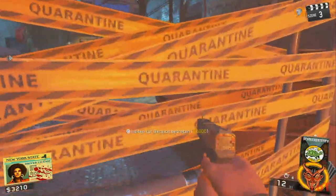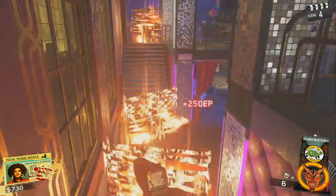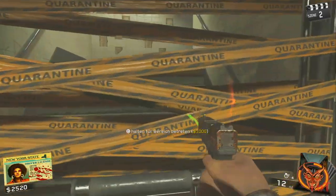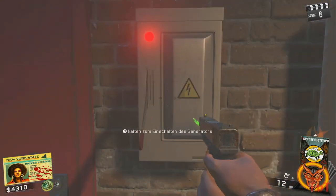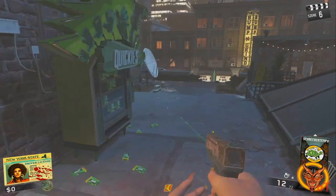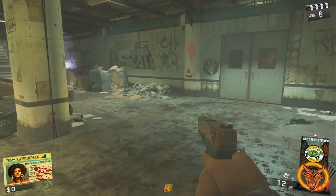Aufkaufen müsst ihr nahezu jede Tür, die im Umfeld einer der drei Uhren ist, die es auf der Map zu finden gibt. Ich rate euch, kauft die Map einfach komplett frei. Des Weiteren sollte man wissen, wo sich die vier Stromschalter auf der Map befinden – das macht alles wirklich um vieles leichter. Wenn ihr dazu ein Tutorial braucht, lasst mich das einfach wissen und schreibt es mir in die Kommentare.